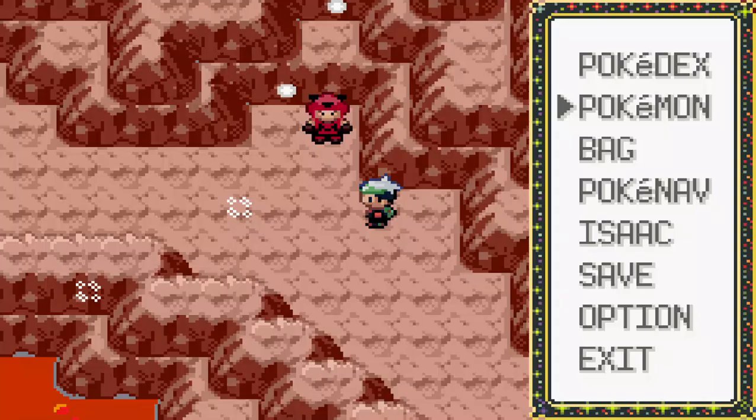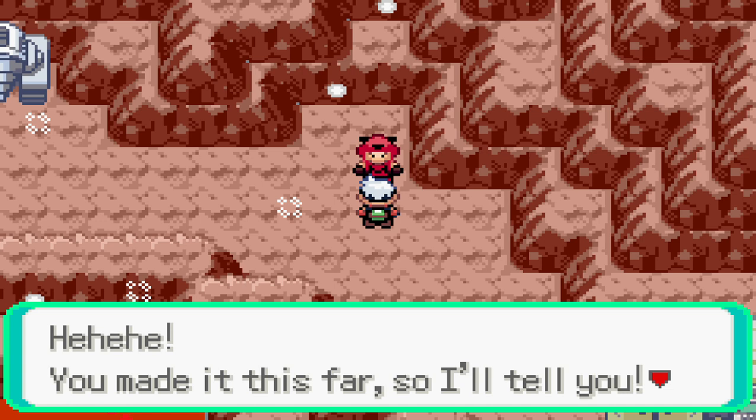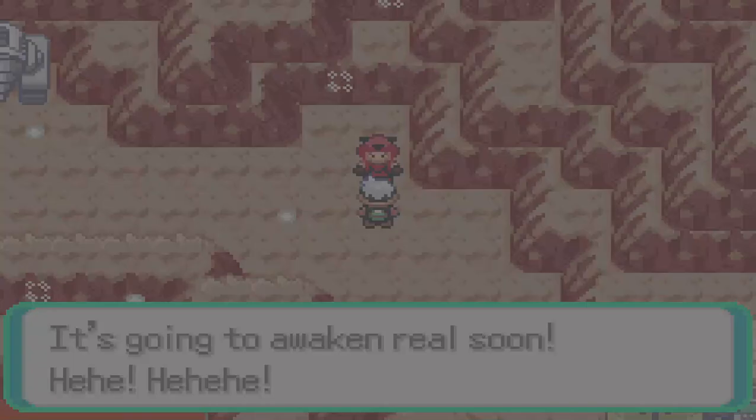We grab another Escape Rope. Here we go — a grunt reveals: Groudon is sleeping up ahead, and Maxie went to Groudon just seconds ago and is going to awaken it real soon. And with that, we have ourselves a battle with none other than Tabitha.